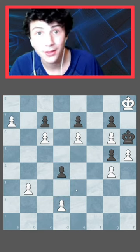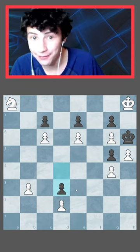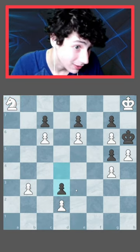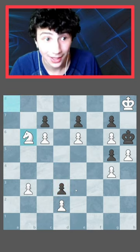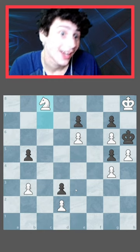So how do you win in this position? Promote to a knight. The only move for black is d3. After d3, it actually wins — because of this move, knight b6, forcing black to take the knight. And after takes, you can push on a7 and promote to a knight again.